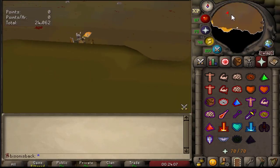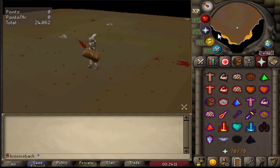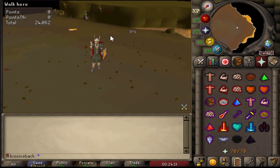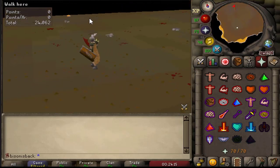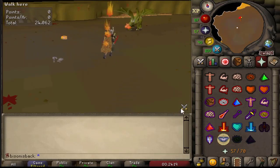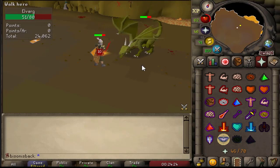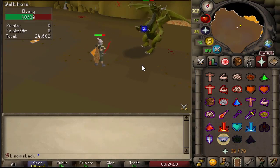Wait for Elvarg to spawn — that's the hard work of this, waiting for Elvarg to spawn. When Elvarg does spawn, you just need to kill him as quickly as possible. This is why I said if you have a DDS this is a lot quicker. If you don't, just use your max gear.